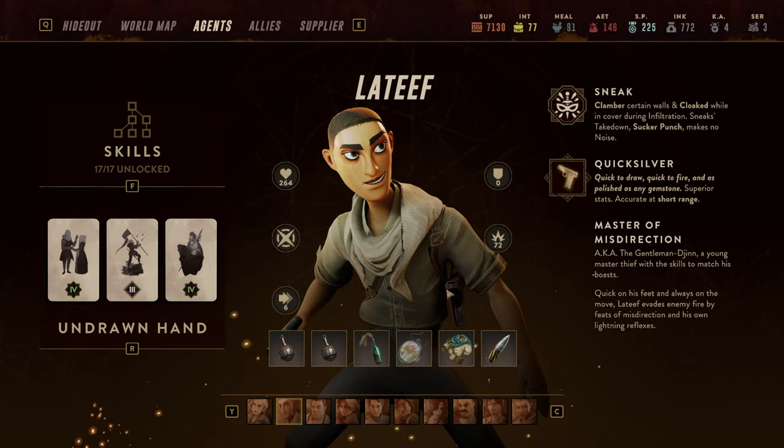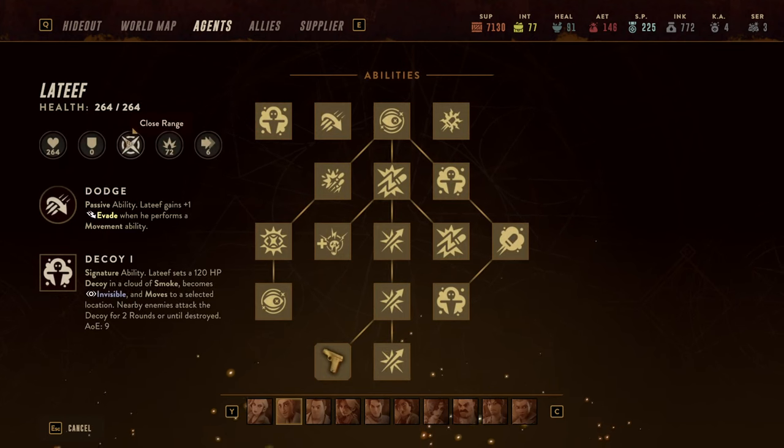Latif is a bit of an oddball because you need to get him going. His kit doesn't automatically let you win unless you help him with the right equipment and cards. His passive ability is that when he moves he gets an evasion stack, and he has an ultimate which creates a decoy and allows him to move afterwards.